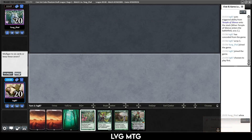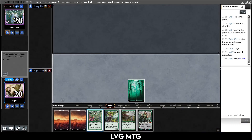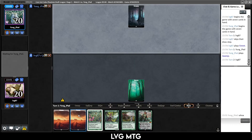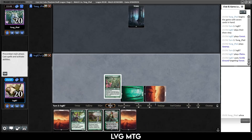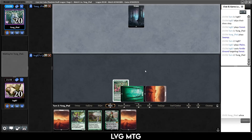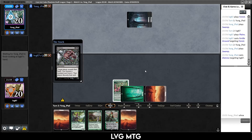We can ramp out a pretty quick Vivien so let's keep this. Play a forest — they play a swamp — and we want to put Fertile Ground on our forest just because we can untap it with Nissa. So we'll get a turn four Vivien. Distress — imagine that's what they take care of. Yeah, that's unfortunate.